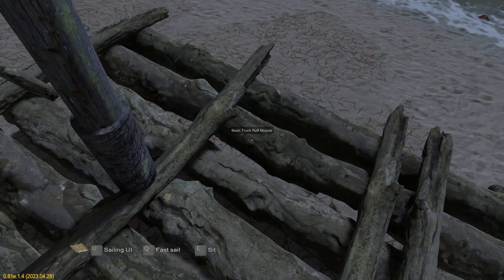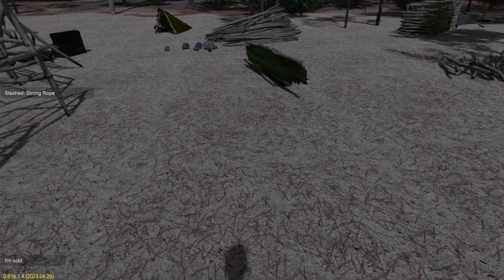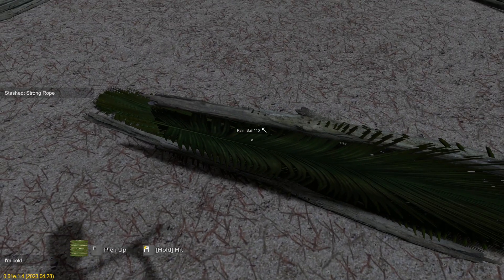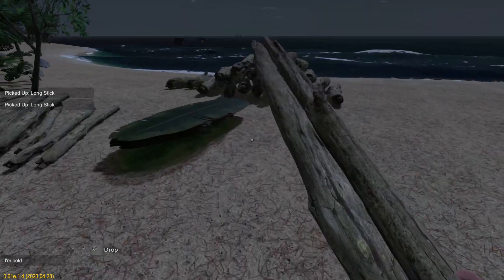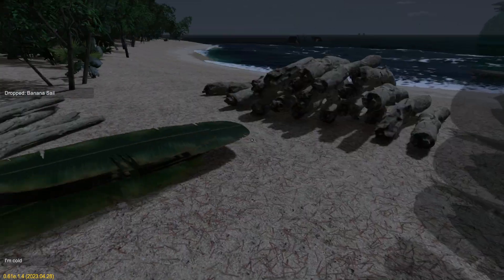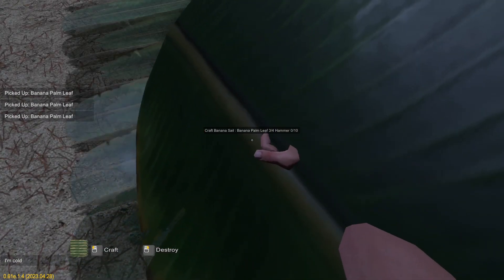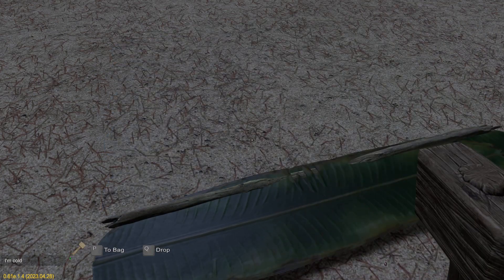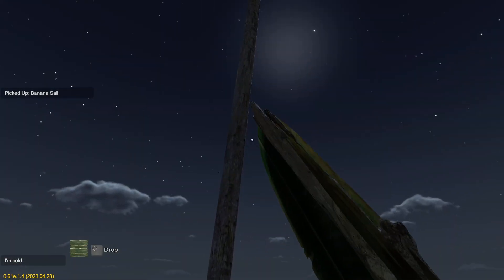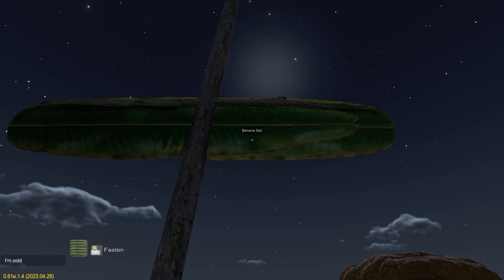So I'm just going to plonk that down, pull out another rope, tie that off. Need to put some sails on them — I've got these two palm ones here but I'm not going to use those, I'll break those down and make banana ones instead. This island has plenty of dead banana trees that aren't ever going to grow bananas on them, so we've got no shortage of banana palms. We'll whack that together, pick that up, pop that up here, pull out another rope and fasten that.